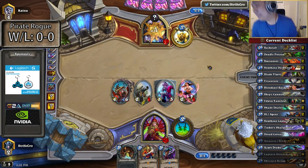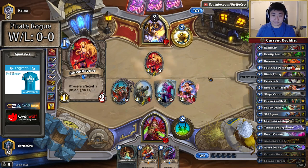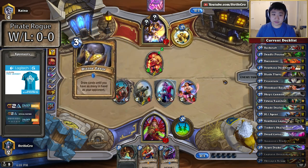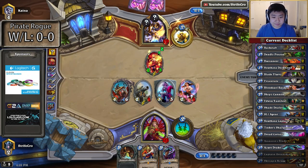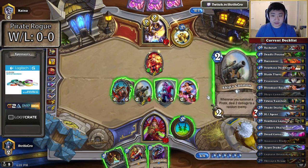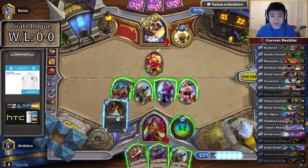I think I'm going to go for this — the captain himself. Do I have any more pirates? This is a pirate, but I don't know if I want to play him this turn. As tempting as Ship's Cannon is, I think I'm going to go for the Assassin's Blade here.